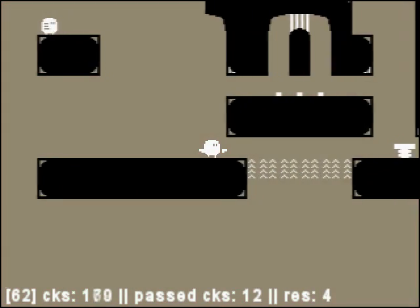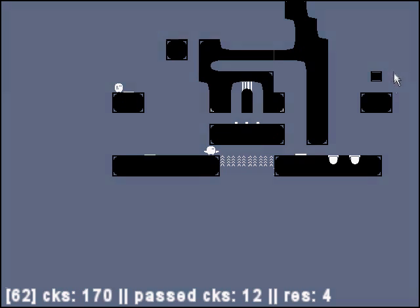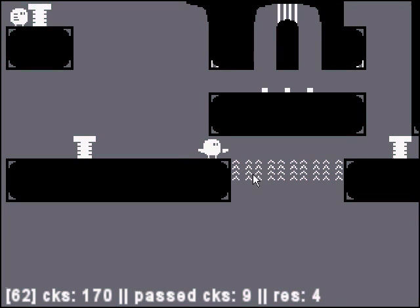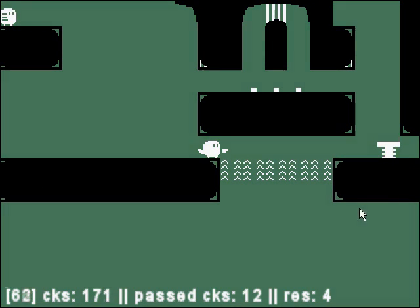So our goal is this platform over here that says 'exit.' To get there, we need to pass through this turned-off airstream. We cannot walk on it because it's turned off, so we would just fall through.